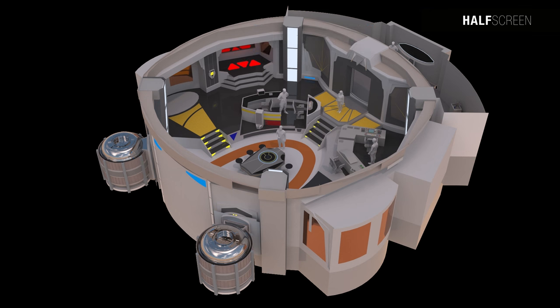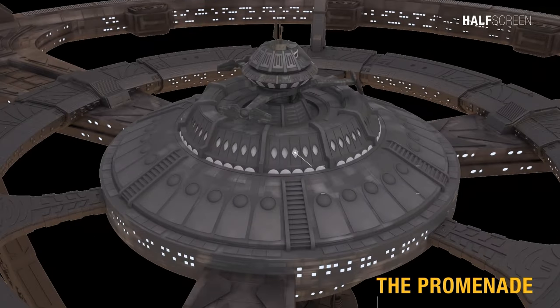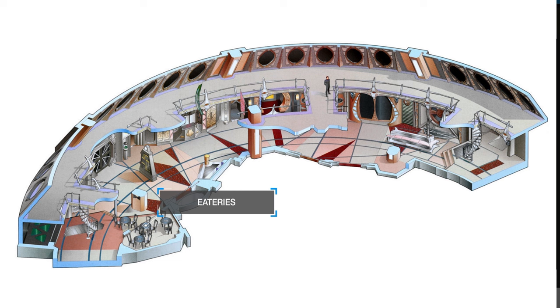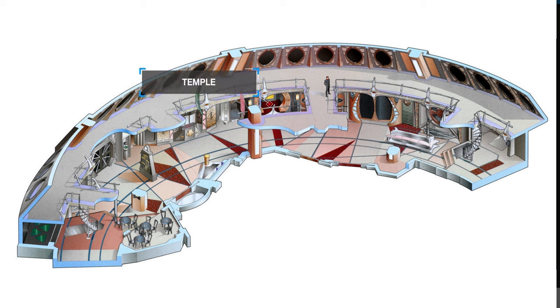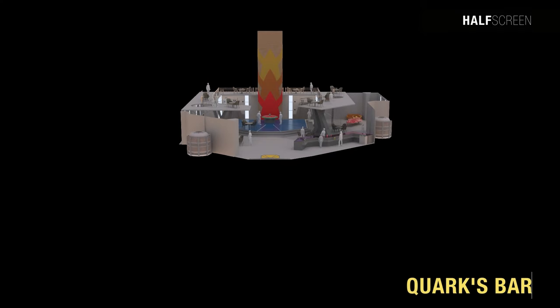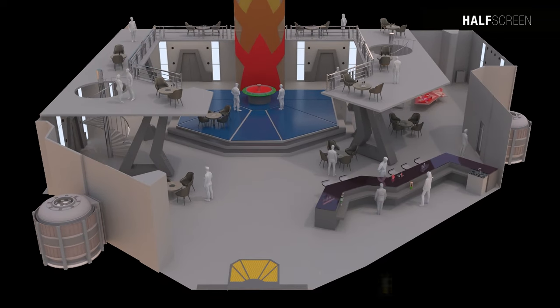The Promenade was at the heart of commercial and social life on Deep Space Nine, located below Ops. The thoroughfare formed a circle around the upper core and was lined with shops, eateries, and station facilities such as the security office and the infirmary. A mezzanine level looked down on the bustling scene and out through large circular windows toward the wormhole. Sleeping in this area was prohibited, as was trading without a license. The Promenade was also home to the station's temple, and during religious festival celebrations would extend beyond its doors.